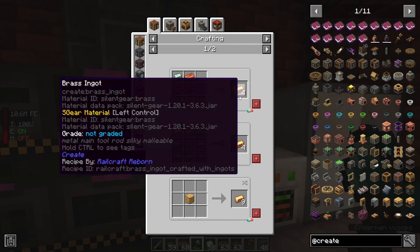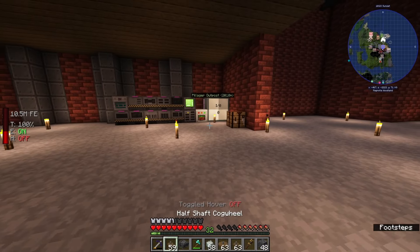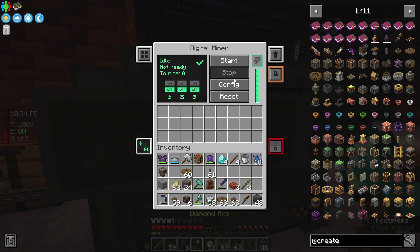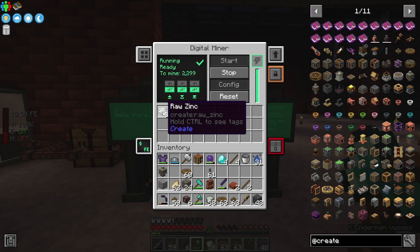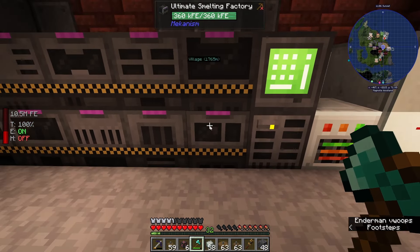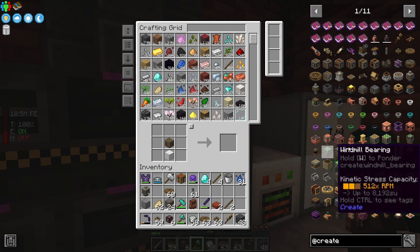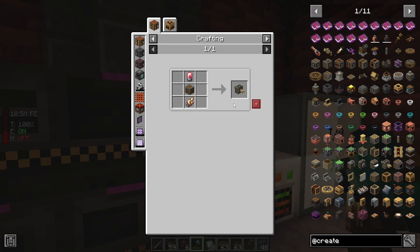With these andesite casings we can create some of our first machines. The mechanical press we will want, and also the deployer, which requires a brass hand. We need to make some brass sheets for that, which means we need brass ingots — and for those we need some zinc. I don't think we have any zinc, so I'll use our digital miner, put that right here with some conduits running into it, and search for zinc. We got 2,300 — not bad. We will throw this into our smelting factory and pretty much instantly get all of that zinc.